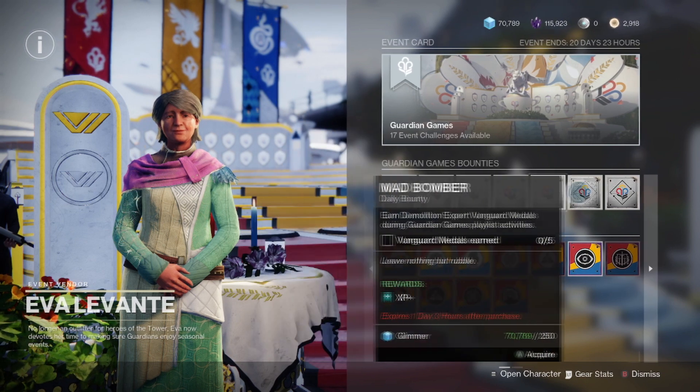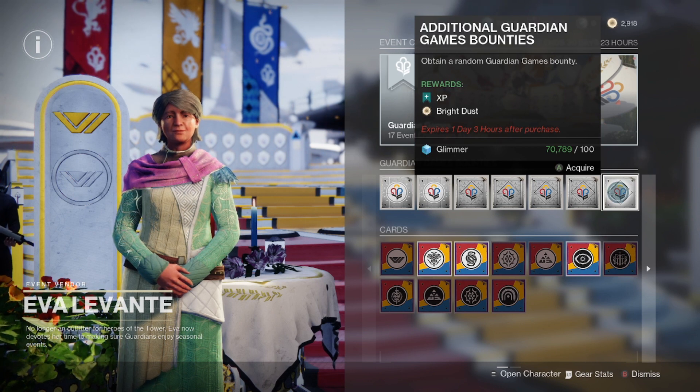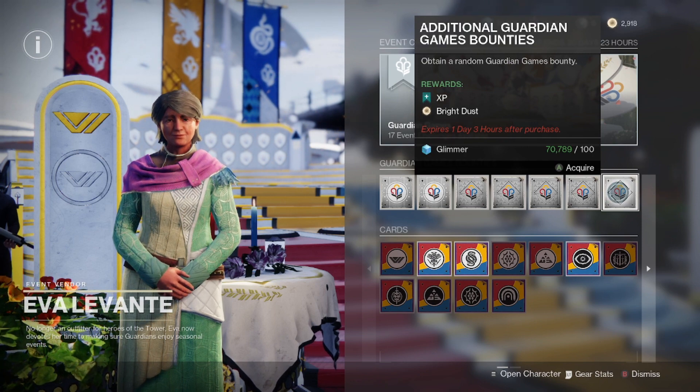There are also extra repeatable bounties that can be purchased during all of these events as well, which will give you 10 Bright Dust each and are infinitely repeatable. You can hold up to five of these at a time in your inventory, just like with all the other repeatable vendor bounties.